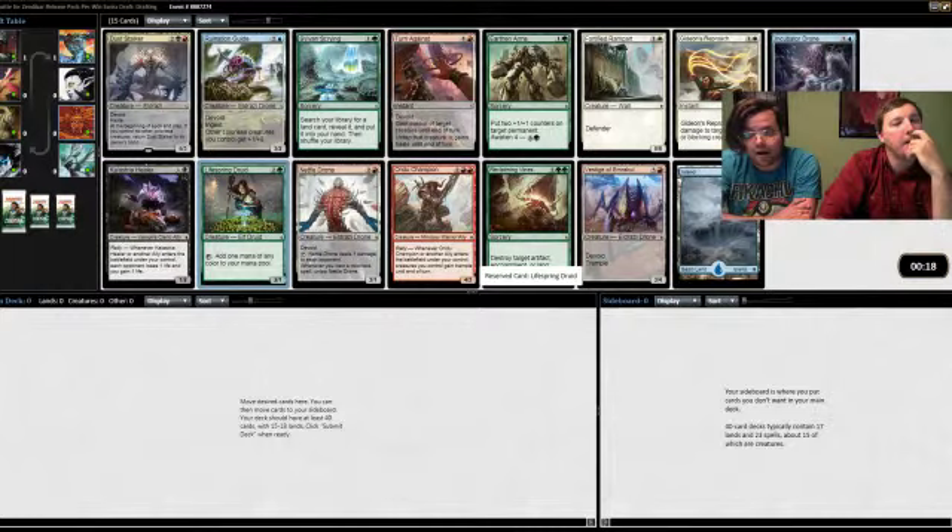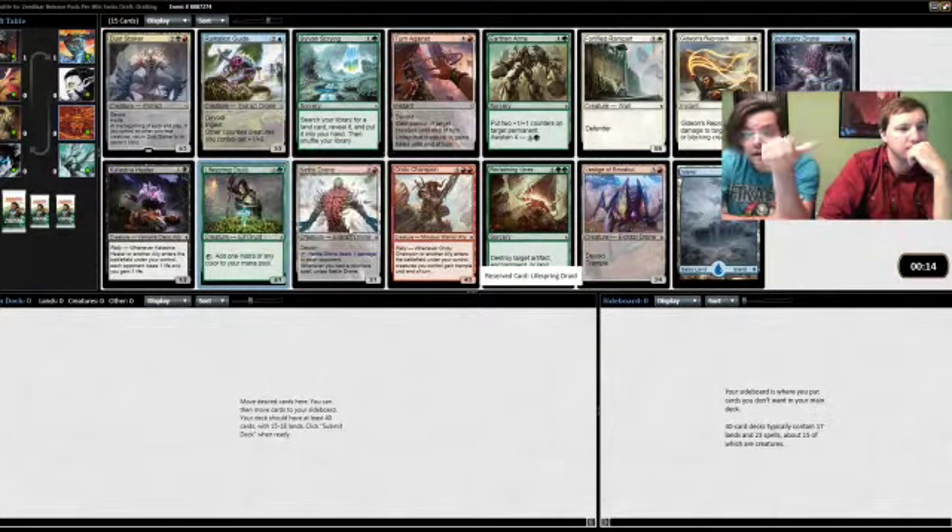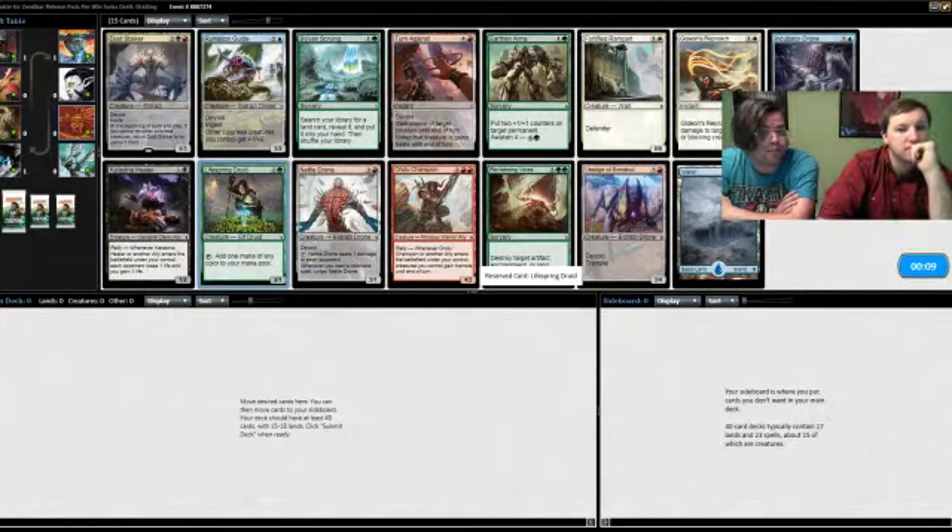Lifespring Druid helps us the most because what I'm trying to do is force Eldrazi — we're trying to force big. So we're looking to be in green, number one. I would like to be in green-red if we get something like a Rolling Thunder, but if we get good blue cards we're open to that.